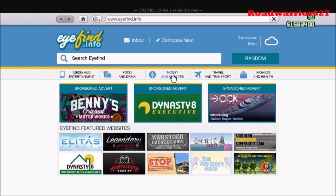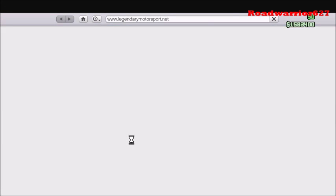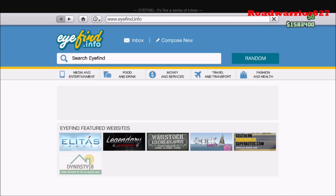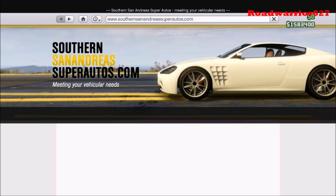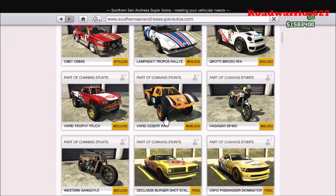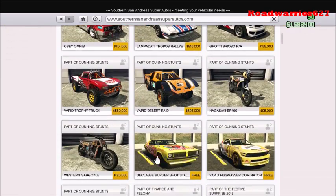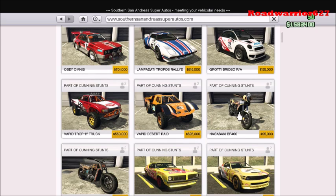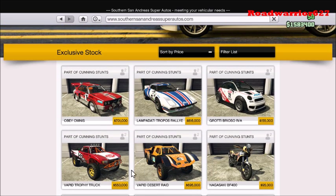I don't think there's any way in hell I'm buying one of these three cars, because it's kinda fucking crazy. But let's look at Southern San Andreas and see what we can get here. I'm thinking maybe something like this — not this — something like this. Maybe the Desert Raid. Or I like the Nagasaki — I do like that motorbike. I like the Trophy Truck too. No, I'm not gonna replace it — I'm just gonna buy the Trophy Truck because I like it.